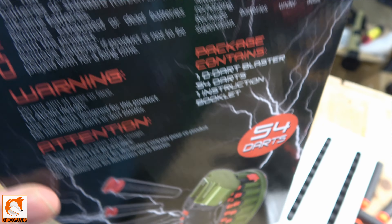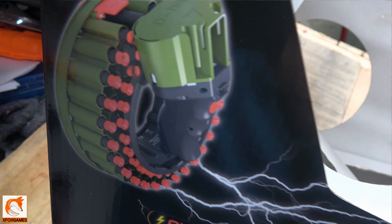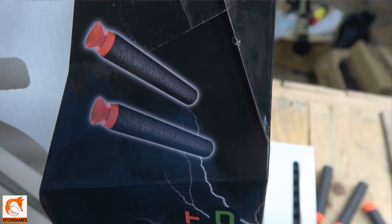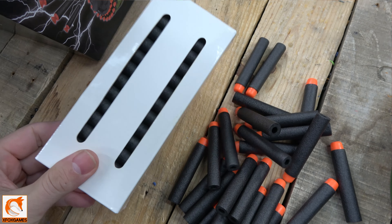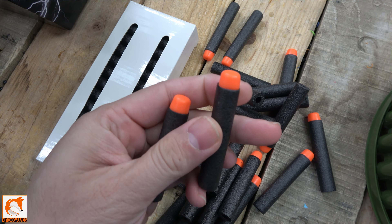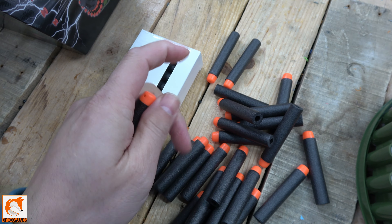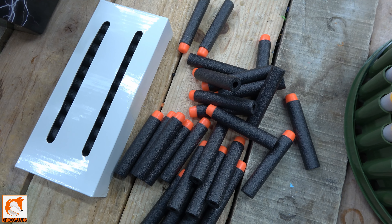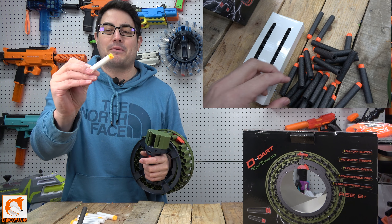Just like on the other boxes, there are suction darts advertised everywhere on this box. I know people are like, Xbox, we get it — but look, if you are buying this specifically for those suction darts, you're not going to get them. The darts are actually inside small little boxes on the side, so you can't see them through the box. It does come with regular darts — unlike the Blizzard where you could see the darts in the box, these come in two little side boxes, so you really don't know what you're getting until you open them.